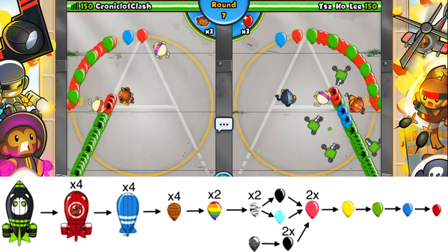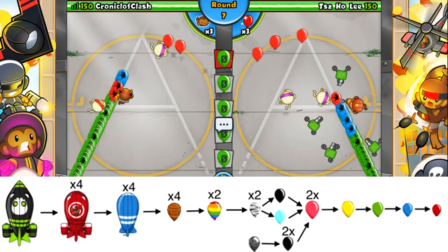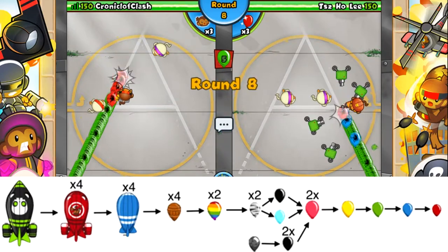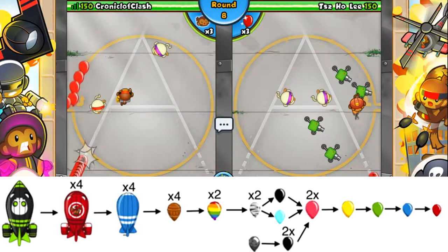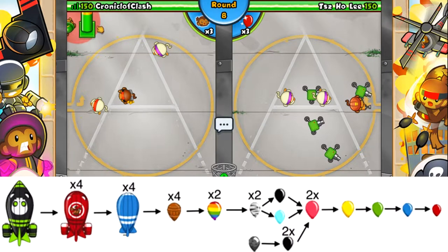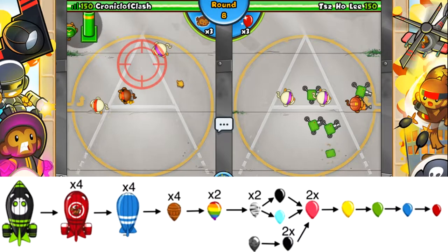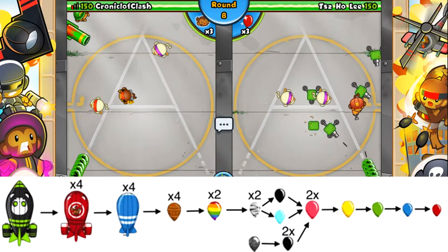These then each spawn 4 MOABs, also known as Massive Ordinary Air Bloons, each taking 200 hits to be destroyed. If even a single MOAB makes it past your defence to the other end of the map, your 150 lives will instantly go to 0. The MOAB then pops into 4 Ceramic Bloons, each containing 104 lives worth of Bloons, so you can only withstand 1 full Ceramic before your lives go to 0.